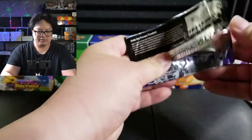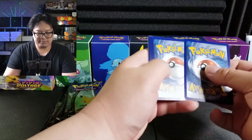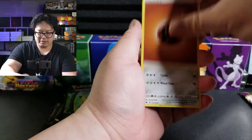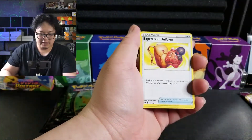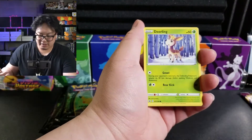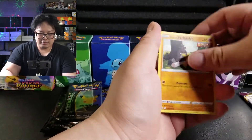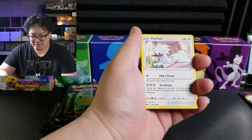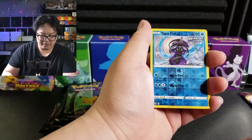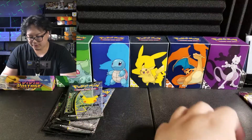And we have Chilling Reign. I still need to pull all the Galarian birds — probably won't pull them all but I'll buy them all for my collection. Lebron, unexpected, uniform, cemetery, Golduck, Litwick — I feel like I'm singing the Pokemon intro song from way back when the guy sang all of the Pokemon names. Tapu Fini, nice rare, reverse holo, and we have a Walrein. Cool.